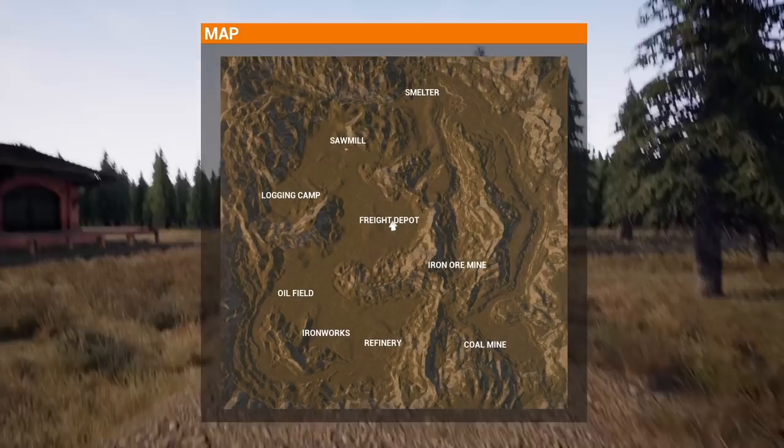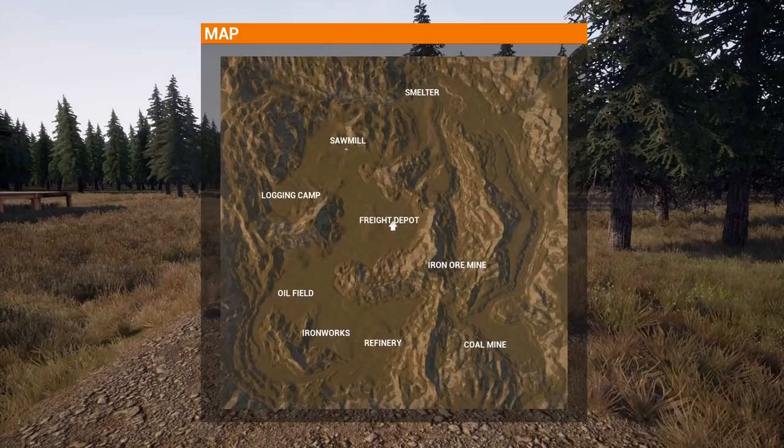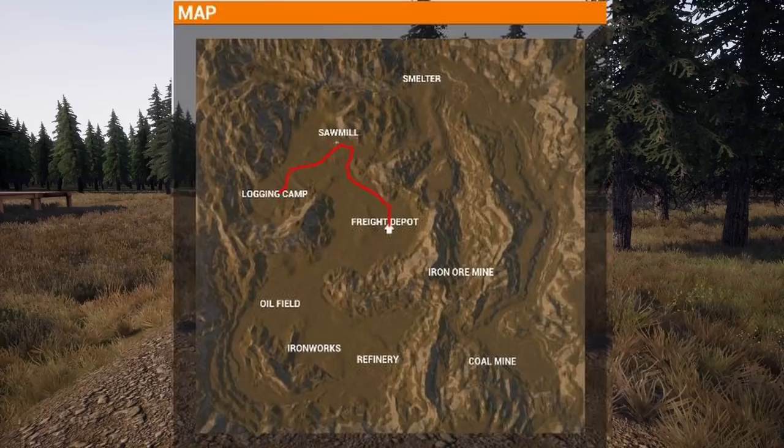To do that in a way that makes sense, we need to know our boundary conditions. On the map, you can see where elevation changes happen and where it's pretty flat, so we kind of know the route we need to take to get to the sawmill without running into too many hills. We're going to try and shoot along the edge all the way up to the sawmill and then do a left-hand 90-degree turn to go towards the logging camp.